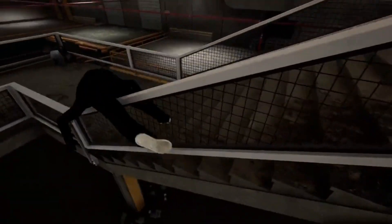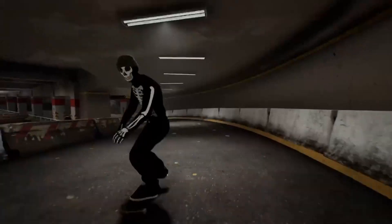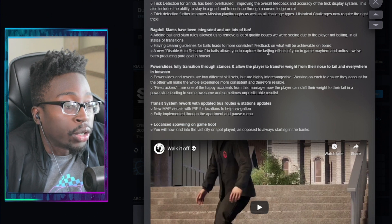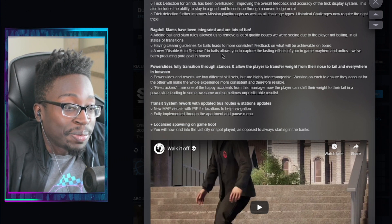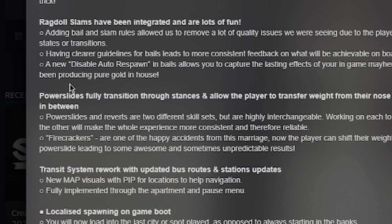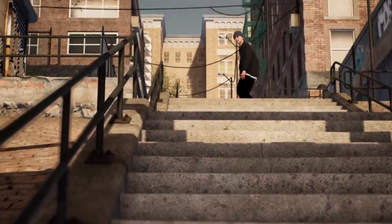Ragdolls and slams have been integrated and are lots of fun. Adding bail and slam rules allowed them to remove a lot of quality issues seen when the player wasn't bailing in all states or transitions. Clear guidelines for bails lead to more consistent feedback on what will be achievable on board. A new disable auto respawn on bails allows you to capture the lasting effects of your in-game mayhem.